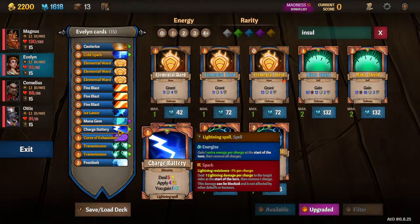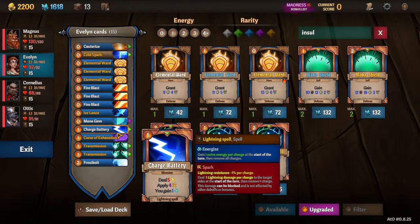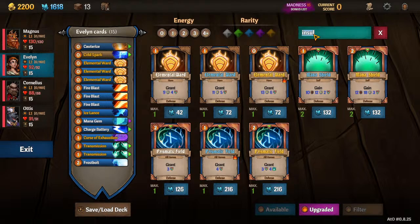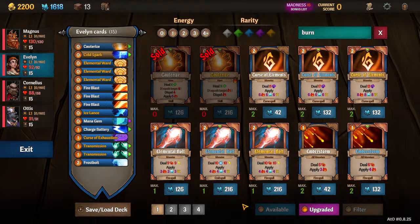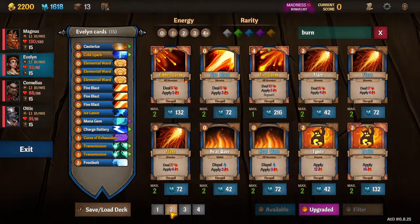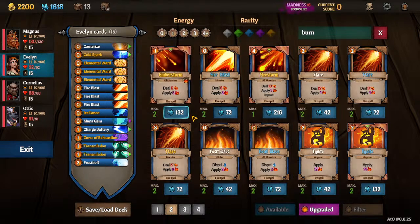I would cut one more Charge Battery if I could — I just didn't want to go over budget. If I could, I'd craft maybe an Ember Storm. Ember Storm is good because it puts debuffs on everyone — it's a blanket remove evasion, remove buffer. Depending on how many corruptors you're taking or how long you're keeping this in your deck, that'll be a good card down the road. It's a consistent way to remove annoyances for your main DPS — the evasions, the buffers, the enchantments on the opponents.